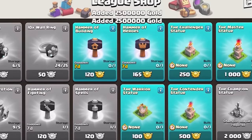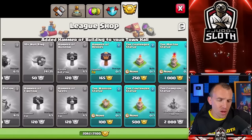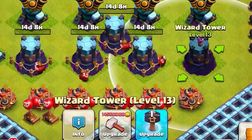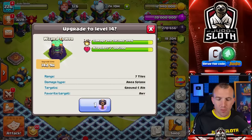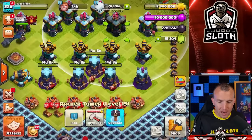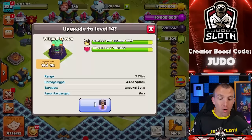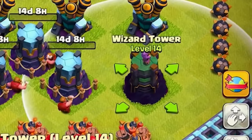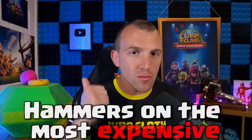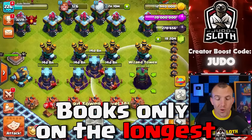Why don't we get the hammer of building? That will give us better value. Do we get the hammer of heroes? I'm going to wait a moment on that one. I believe the hammer of building will be best served on the wizard tower because it's 14 days — I believe that is the longest of all of them. The wizard tower also costs a little bit more, so we might as well use the hammer on the most expensive and longest. The book goes only on the longest.